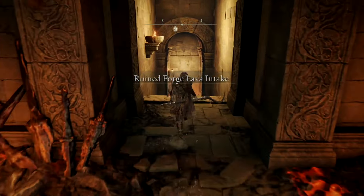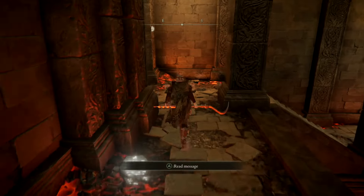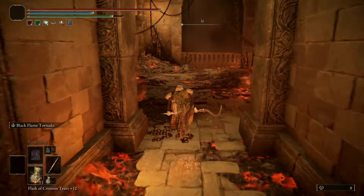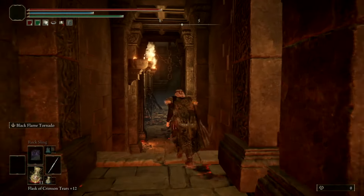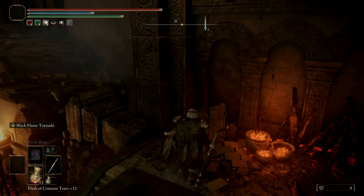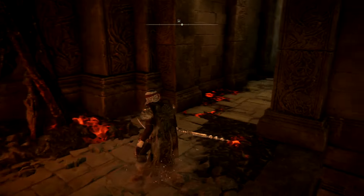From the site of Grace, all you want to do is head down the stairs right in front of you and follow this path. Just be careful — there are going to be all these lava monsters dropping down from the ceiling so you don't want to get hit. Once you drop down here, go to the right; to the left there's a strong enemy and you don't want to get caught there.